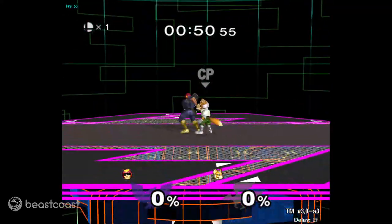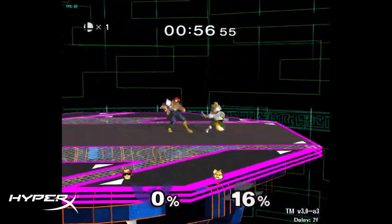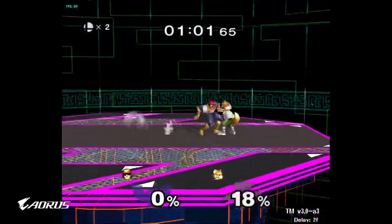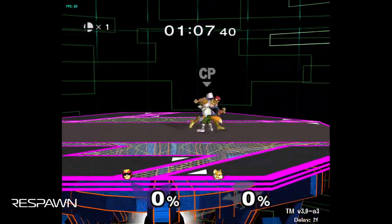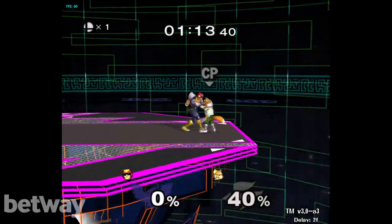It's obviously a great combo starter at any percent. Even with a Fox attack in here you can follow up. Another typical choice is a jab reset after the stomp. And it even combos into itself sometimes in an extremely good way.